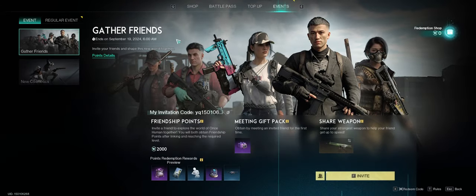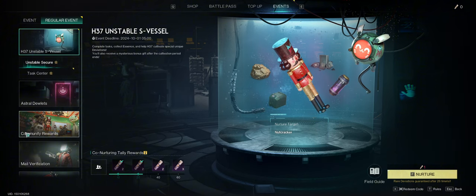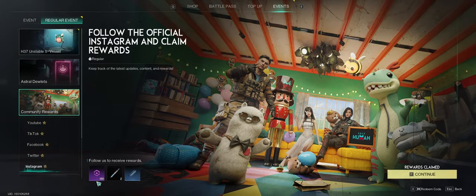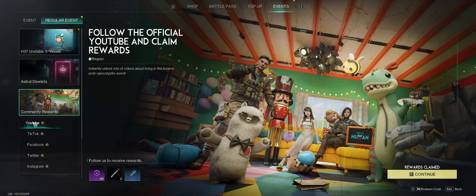While you're in your battle pass under the event tab, do not forget the community rewards. If you sign up and link your YouTube, TikTok, Facebook, Twitter, and Instagram accounts, you will get 180 Star Chrome per platform — that's going to be around 900 Star Chrome total. This is a really good quick source.